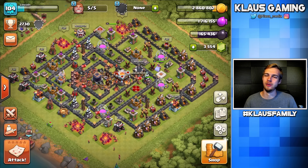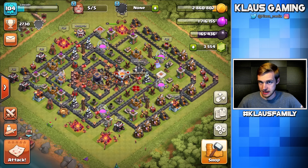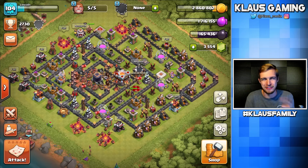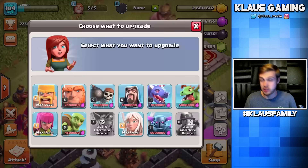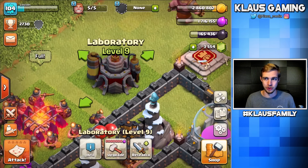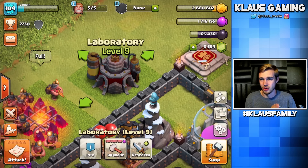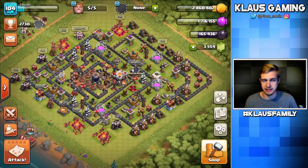Hey family, what's going on — Klaus here and welcome back to Fix That Engineer. I have to admit I've been super lazy — or busy, which looks like lazy. I've got five builders doing nothing, a laboratory not doing anything, and literally no loot. I don't know what's gonna happen today, but I guess we should just do some raids. So yeah, this is a weird day — sorry, just forgive me please.